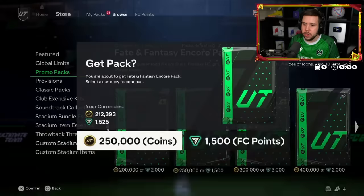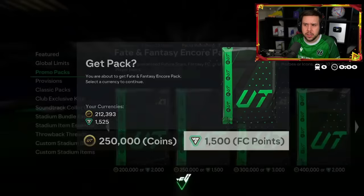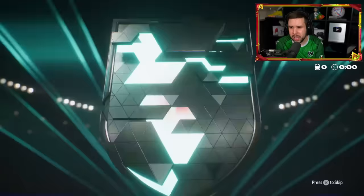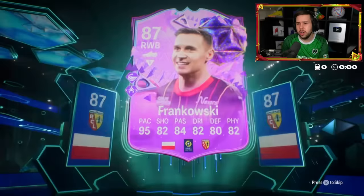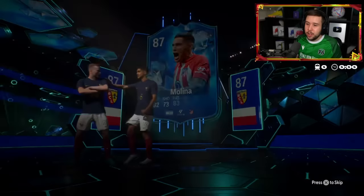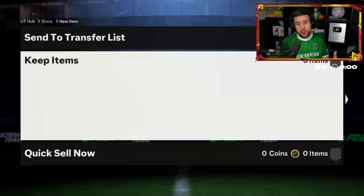He also wants to open the Fate and Fantasy Encore pack. Is that Frankowski? Yeah, it is — a Fut Birthday card. Fut Birthday Frankowski. Looking at Foot Fantasy in the background — it could be someone good, but it's going to be Molina. Fodder or Fodder, right? Nothing special there either. At least it's tradable though.